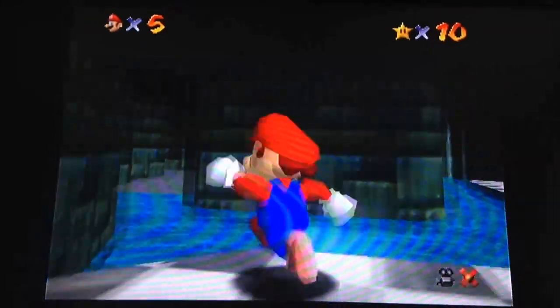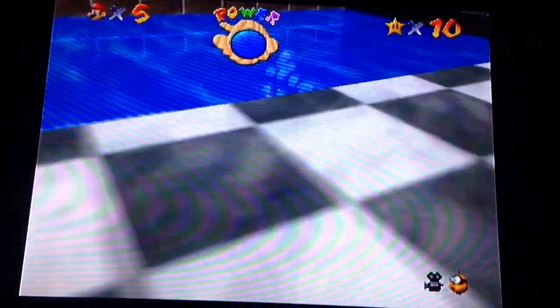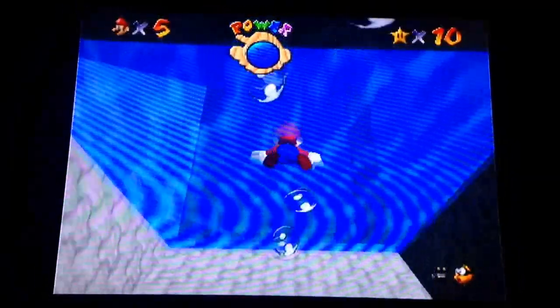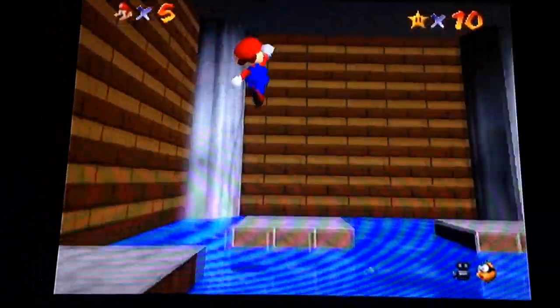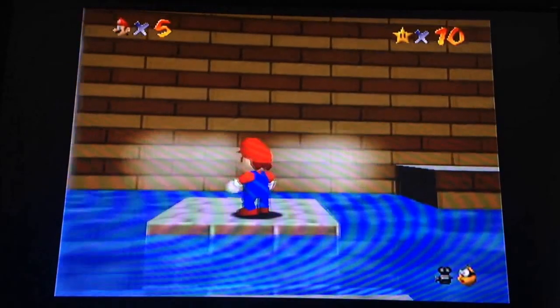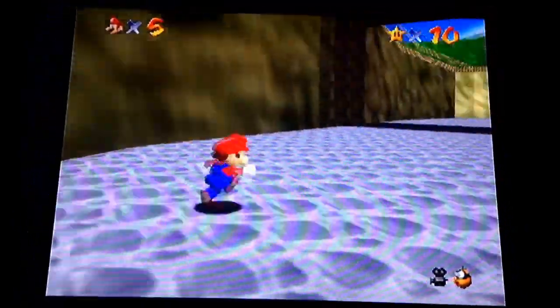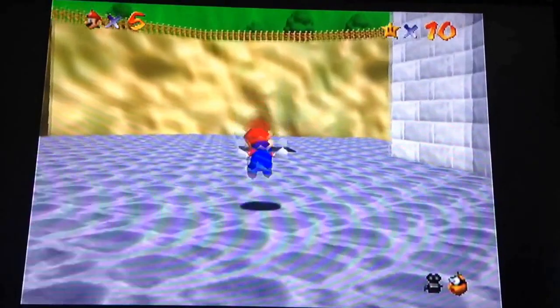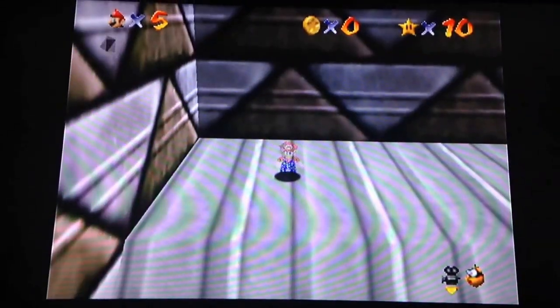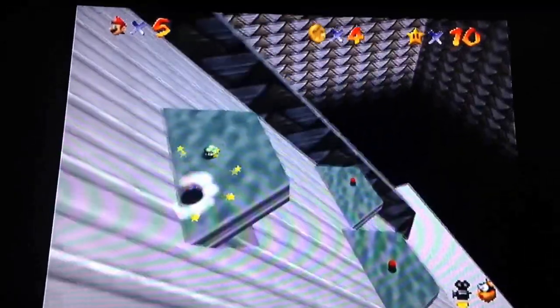Now we're gonna go out of here and swim down here. There's a little thing that's gonna tell us to ground pound these two pillars, and once we do that, the water will drain away. Now that all the water is drained, you can go into this hole which is the second cap switch stage — the invisible cap. I'd say this is actually the hardest stage of the caps, but none of them are really hard.